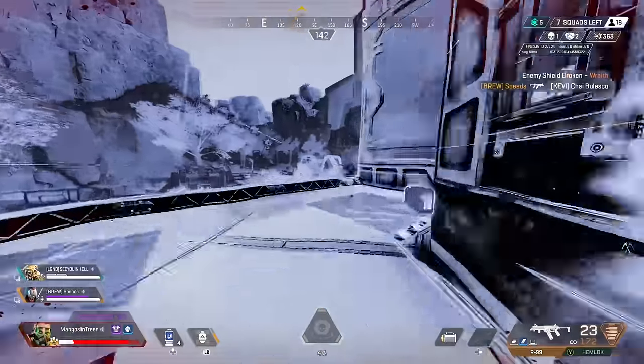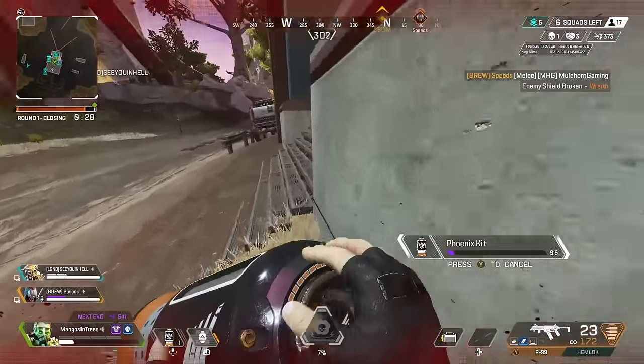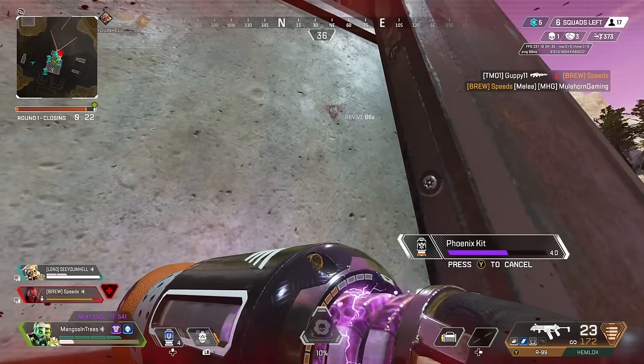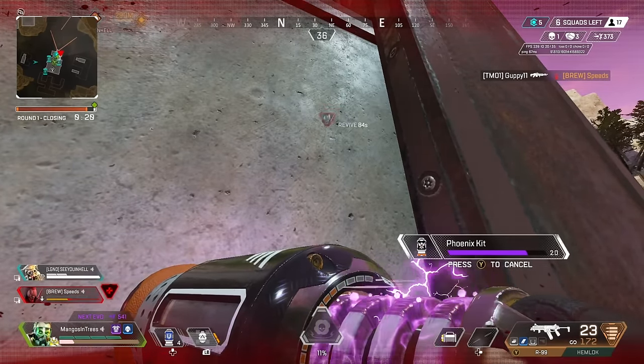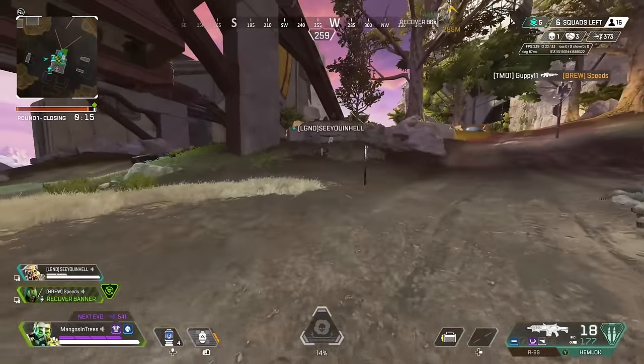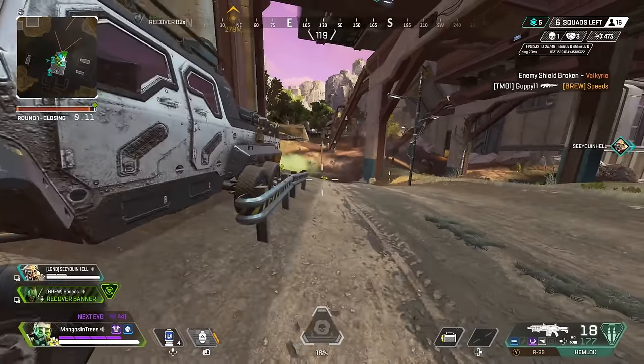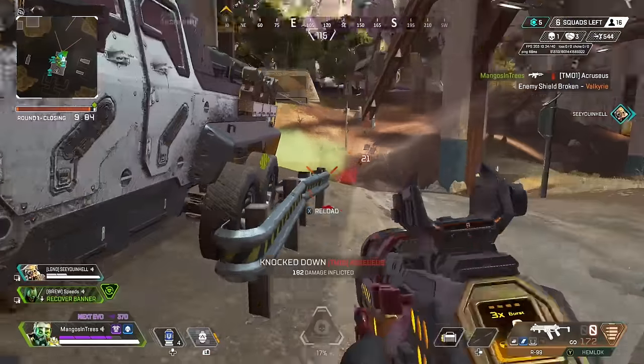Once I take the portal and go low ground, Speeds goes high ground and runs into a full team — he gets knocked. I pop a Phoenix kit and wait to see what these guys are going to do. I put a trap on the portal, which will let me know how many enemies take it and when. I get two of them — I get the Valkyrie pretty low. She's slowed and stunned, so I'm trying to capitalize.